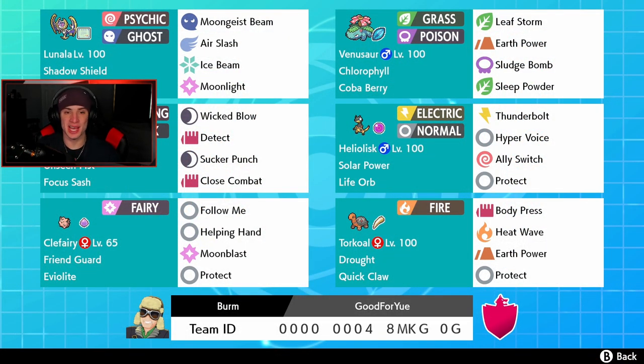If we'd put Urshifu to sleep turn one I think we would've won that game. We would've got off Max Lightning, taken the hit from Geyser, then been 2v1 on Urshifu. Not a bad set of battles — went one and two, got to show off Lunala in that first battle with the Dynamax, Weakness Policy, and Moongeist Beam just absolutely dominating. That's going to be it for today's video — if you enjoyed, smash that like button, click that big red subscribe button, spread some positivity, and I'll catch y'all in the next one. Peace out everybody!